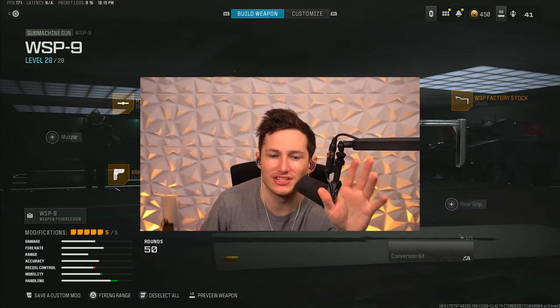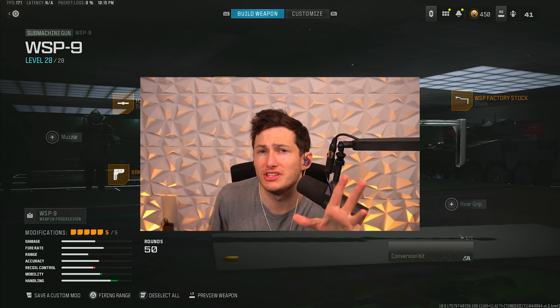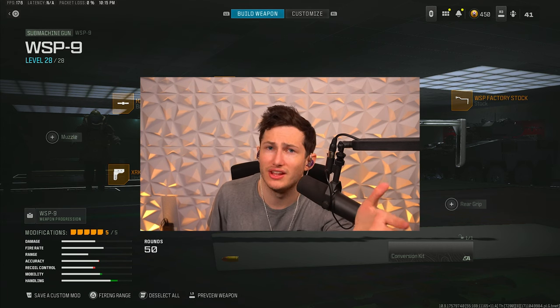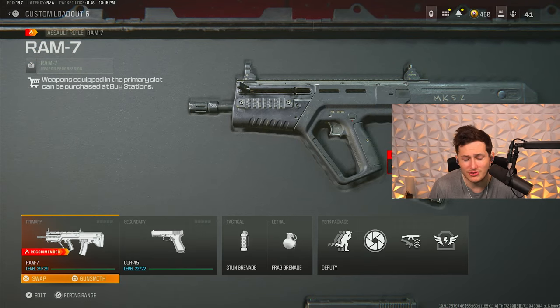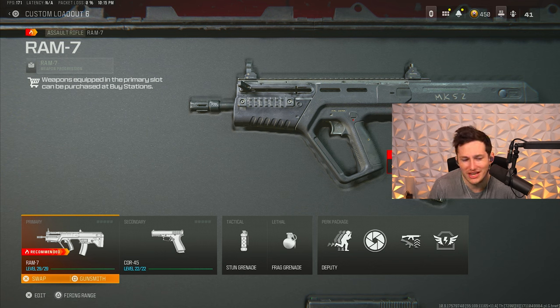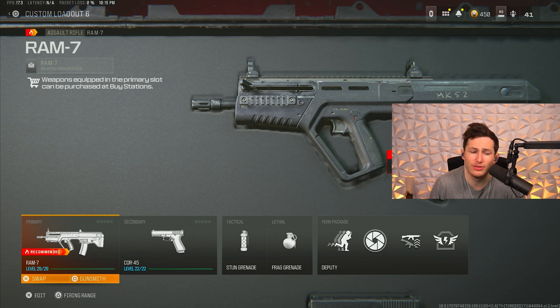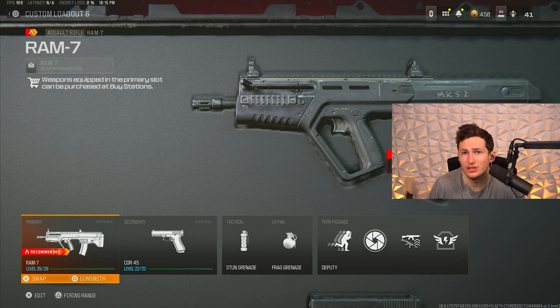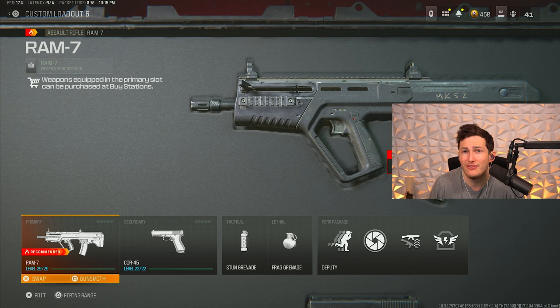Enough of the SMGs — let's talk about the primary guns, the ARs and LMGs. If you have any questions about the SMGs let me know in the comments below. For our primaries we're going to be talking about the RAM 7 first. The RAM 7 may not have the fastest time to kill among primary guns, but it is both easy to use, really low recoil, and very forgiving because of its fast fire rate.